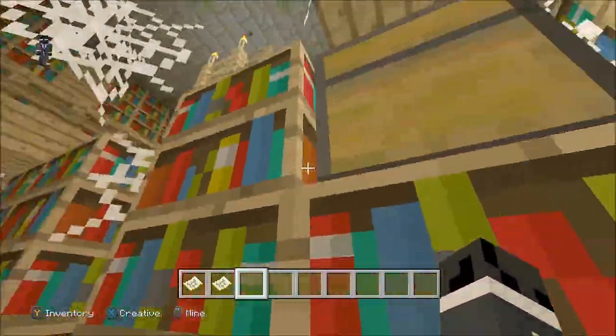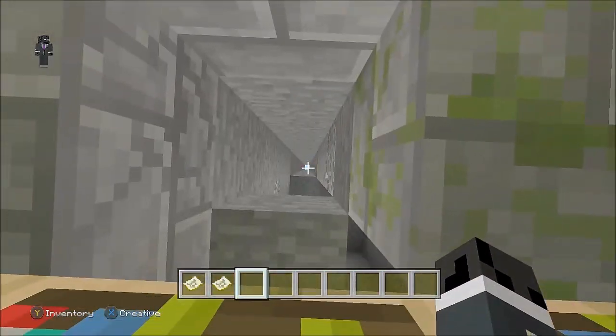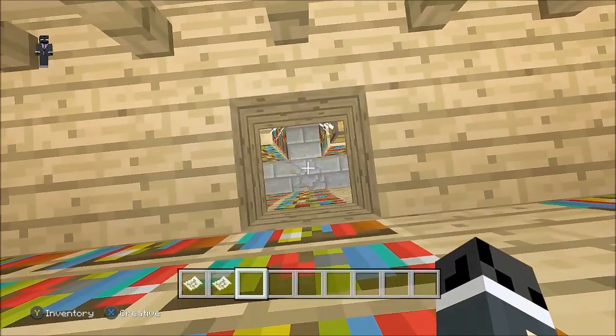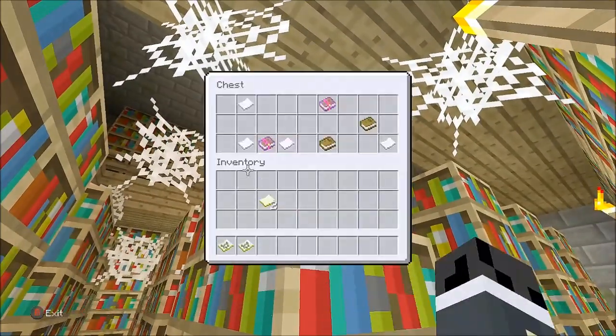And on this chest right here on this bookcase — so literally it's directly below where you dug down from. So even if you want to, just dig through this block here, drop down one, and then right in front of you is this chest. And right there in the chest is the Frostwalker Enchanted Book.